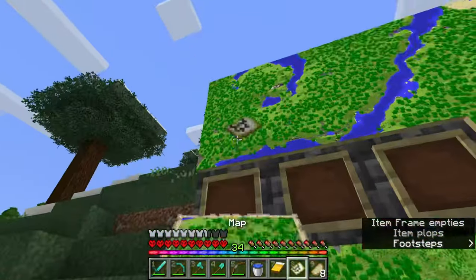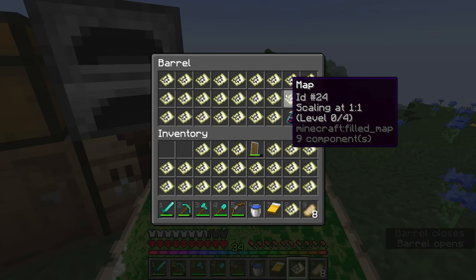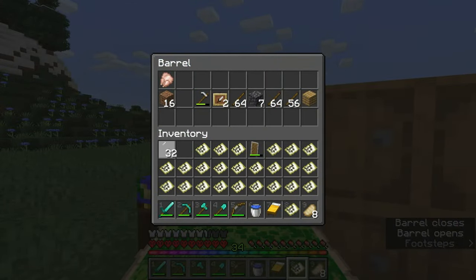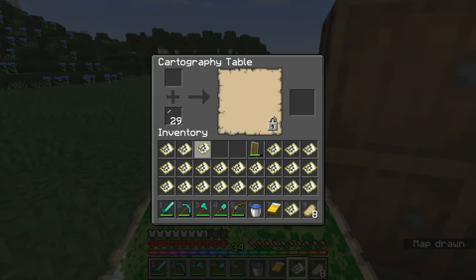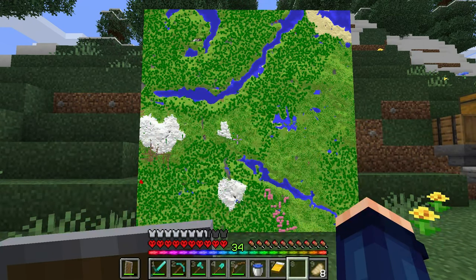Let's get these all down — that's the last map. Now I just need to lock all these. This was a bigger trouble to do than I thought it was going to be. If you're doing this, commit to it, because trying to navigate these waters is not fun. That's all the maps in there — the ones I'm not locking are for updating, and these are the ones I am going to lock so they will never change ever again.